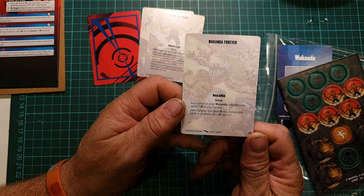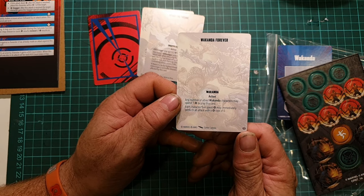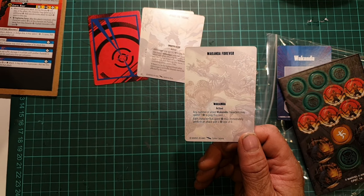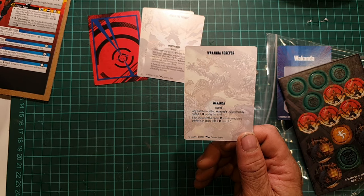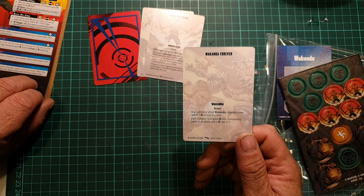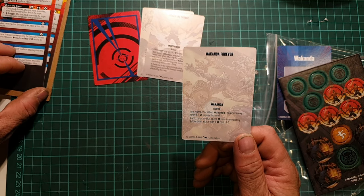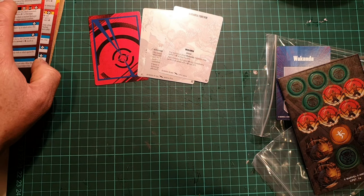Wakanda Forever is active - any number of allied Wakandan characters may spend one power to play this card. Each character that spent power may immediately perform an attack with a power cost of zero. Black Panther's Strike costs zero, so he can immediately do that, and Killmonger's Vibranium Weapons also costs zero with range two and strength five. All you need is one power per character, and it doesn't count as their activation. That's quite a nasty card.